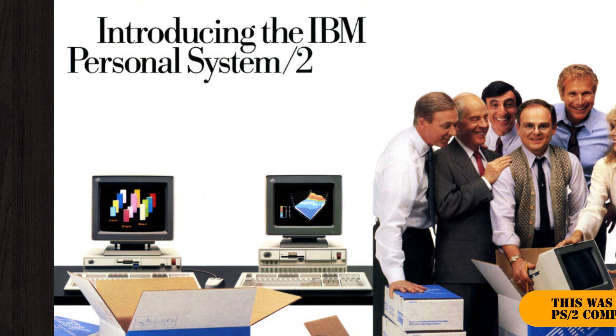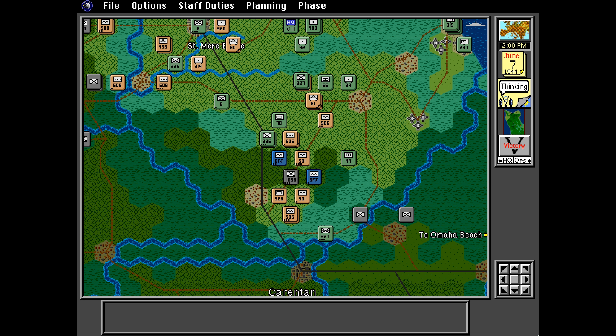Another huge improvement compared to conventional board and computer wargames is that the game uses a simultaneous turn-based approach, also known as WeGo. This was unconventional for all wargames of the time but was clearly inspired by the simultaneous turn system that Ed developed for their double-blind playing of Atlantic Wall. Both players give their orders independently without knowing what the other player's orders are, and then both sets of orders are resolved at the same time.